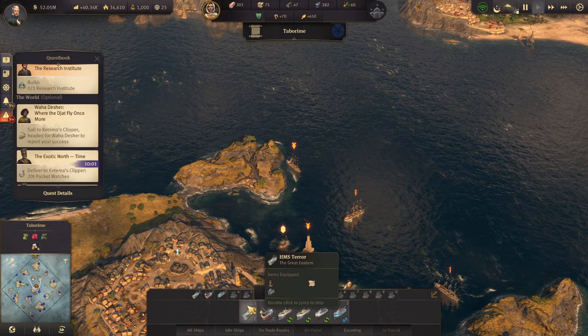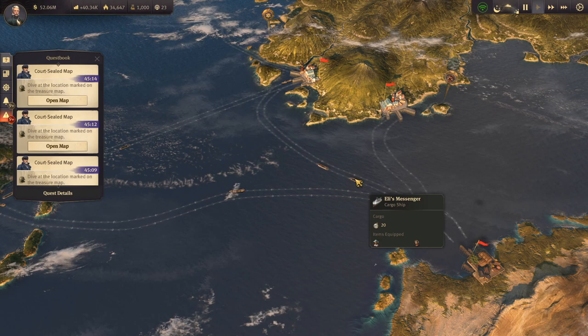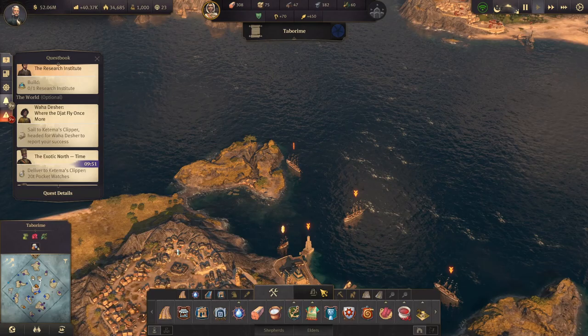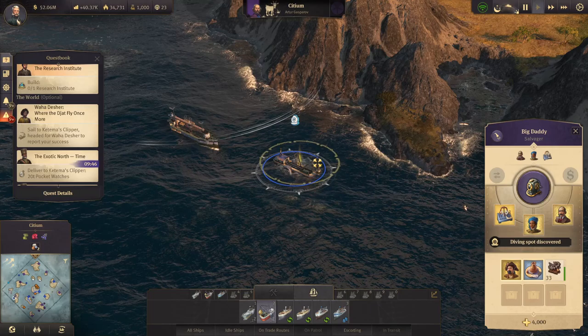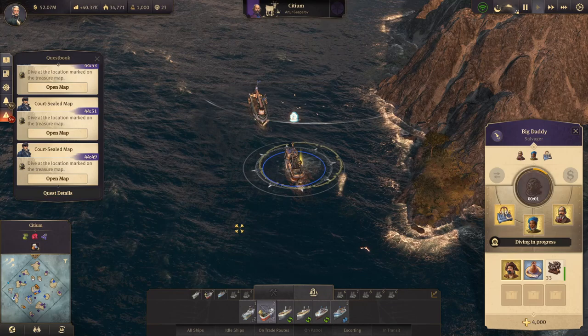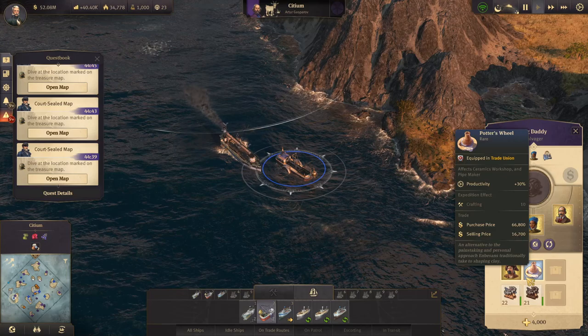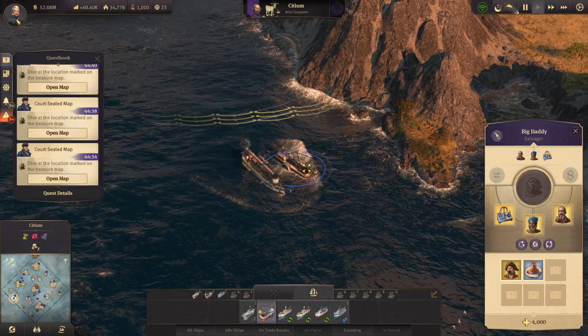I'm going to wait for the ship to come back with the pocket watches. There it is — 20 pocket watches. When that ship comes in, it'll sail past Katima. In the meantime, we could do some of our dives. Our big ship — we left it in the last episode on top of a diving spot. We're just using the radar to go around and find them. We got some nice scrap and some regular scrap — not that great, to be honest. Especially for a treasure map, you'd think you'd get something a bit better. We can always use more nice scrap for transmuting.